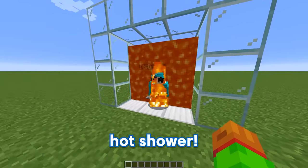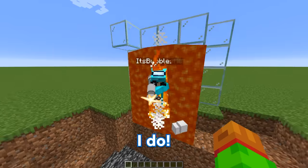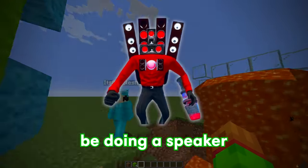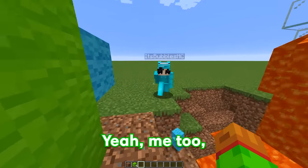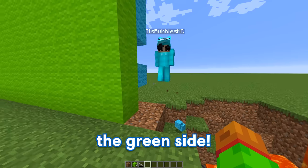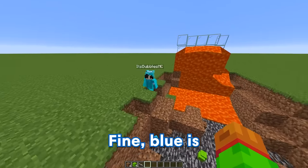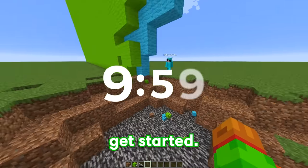What in the world are you doing? I'm taking a hot shower. You sure? You never take showers. But anyways, what are we doing today? We're gonna be doing a speaker man build challenge. I love speaker man — he's my favorite skibidi character. What side are you gonna go on, the blue side or the green side? I'm gonna go on the green side. That's my side! You know what, fine — blue is better anyway. We only have 10 minutes to build this, so let's get started.